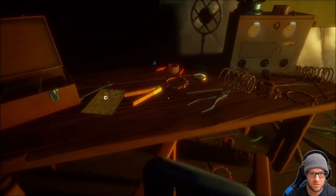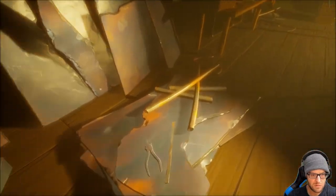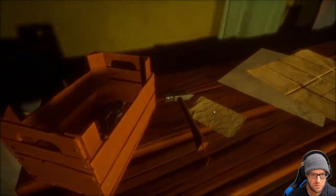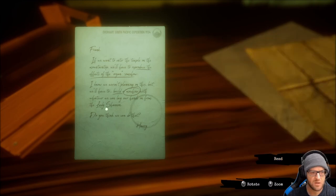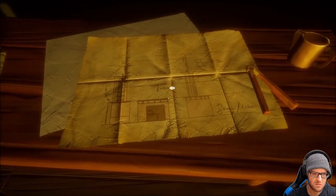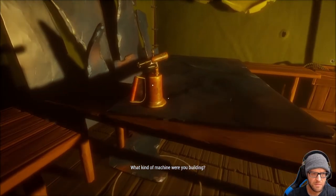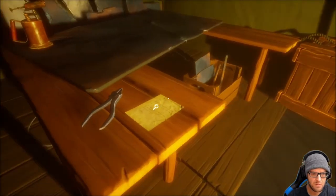Thank you for sticking with me. So this is the reason the ship was scavenged — we'll have to reproduce the effect of the organ, build a machine with whatever we can lay our hands on from the Lady Shadow. What kind of machine were you building? A blowtorch — looks like it's been used a lot.